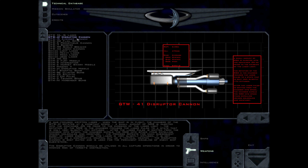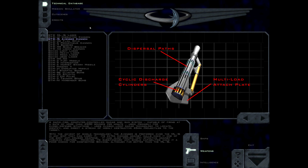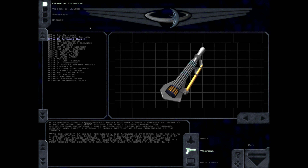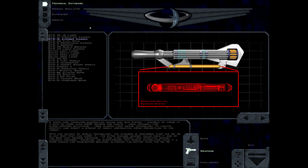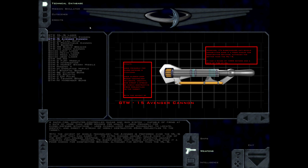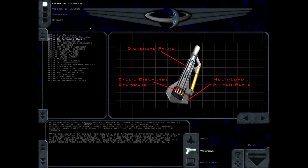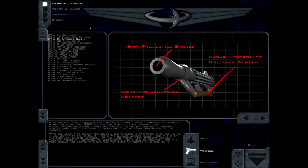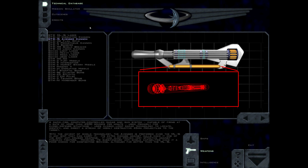A rapid-fire, computer-controlled radar and gun system, capable of firing at a rate of more than 4,500 rounds per minute, used primarily for close-defense situations. It uses closed-loop radar technology to locate, identify, and direct a stream of highly destructive 45-mm projectiles to the target. With the advent of shield technology, the Avenger is preferred over the ML-16 in any ship that can carry it. Its extra damage against hulls makes it one of the best anti-cruiser weapons. It has also proven very effective against Vasudan fighters.